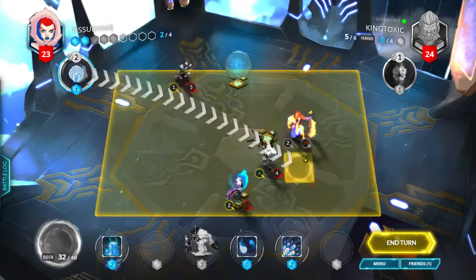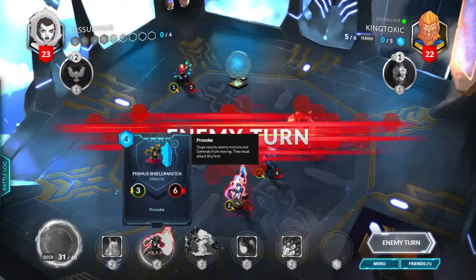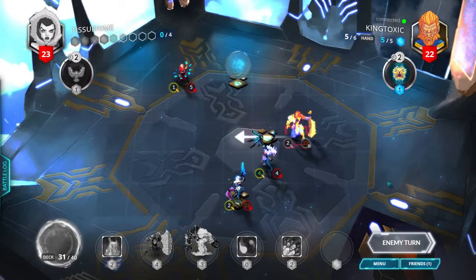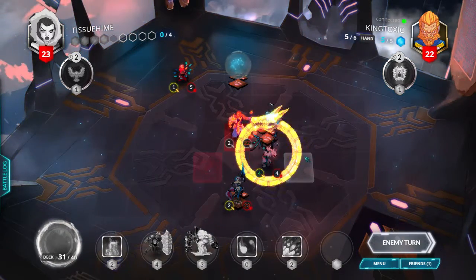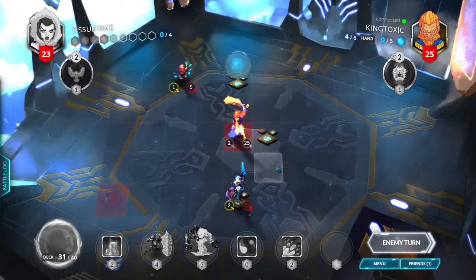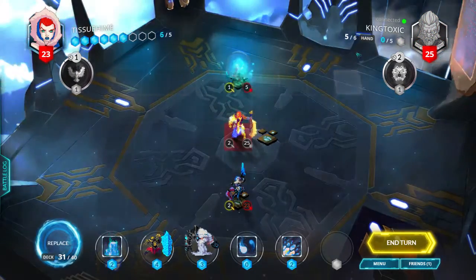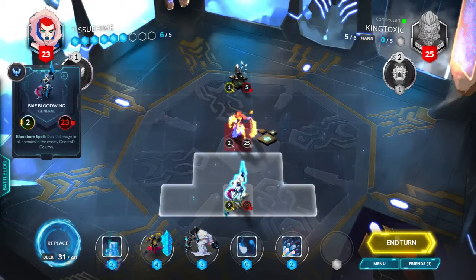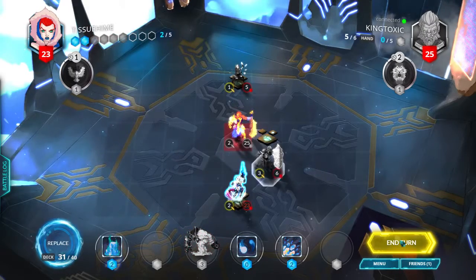That seems solid. I'll do two damage to the general because I can. I got a Primus Shieldmaster, it might be useful. Seems like a waste to use it on Wolf Raven though honestly. He has five cards in hand and six cores — that could be dangerous. I'm gonna cast my Primus, and everything else seems good so I'll pass.